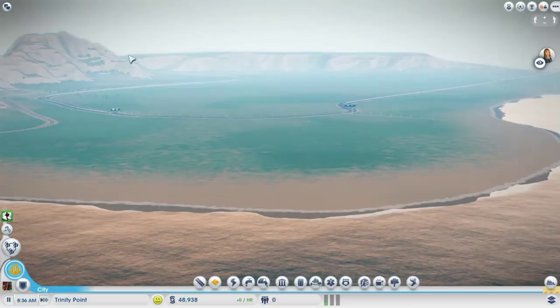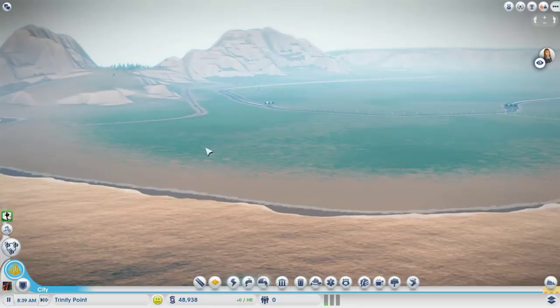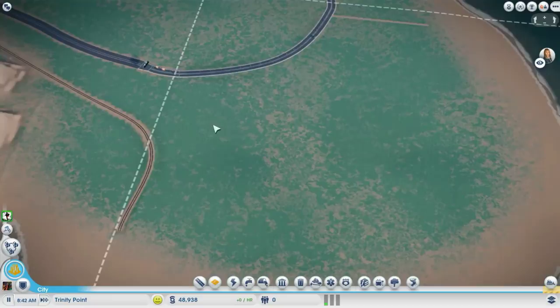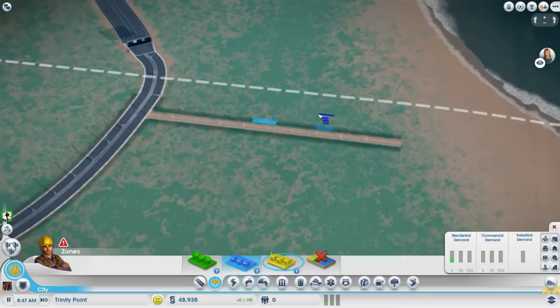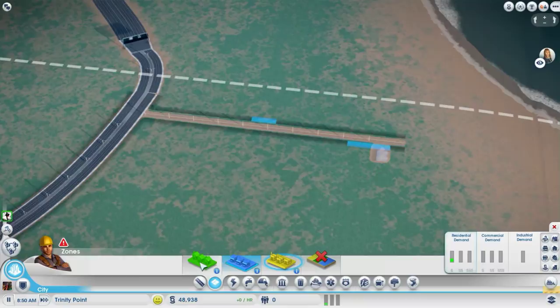So I'm thinking we could put the industrial over on this side. When I zone, I always like to put commercial first, just to kind of get an idea of where these buildings will grow, and then I'll fill in with residential.